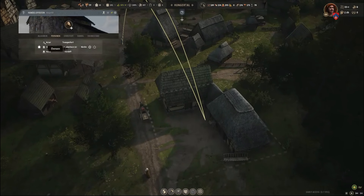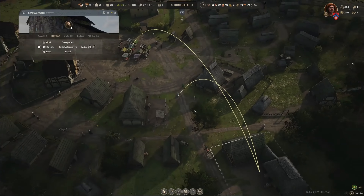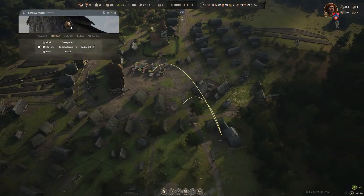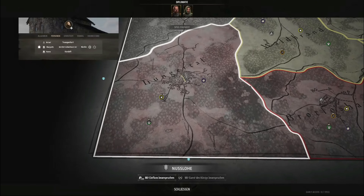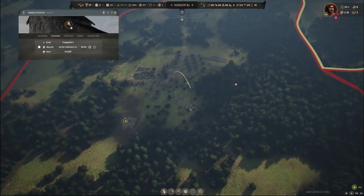Das war's schon. Ich hatte bei dem detailverliebten Spiel eher erwartet, dass er da noch so einen kleinen Setzling da reinsetzt. Handelsposten – da kommt direkt ein Karren, eine Person. Das ist ein fahrender Händler wahrscheinlich. Nickel transportiert – ich sehe Nickel nirgendwo. Dann vermute ich, er ist außerhalb der Karte bei diesem Handelspunkt.